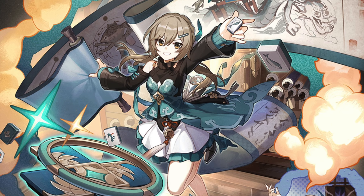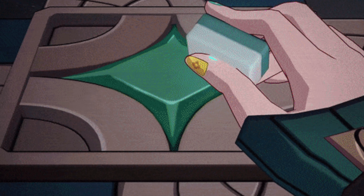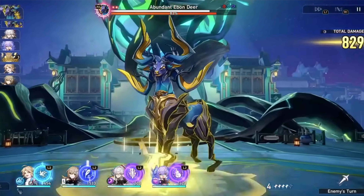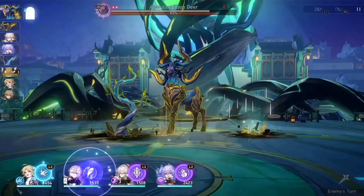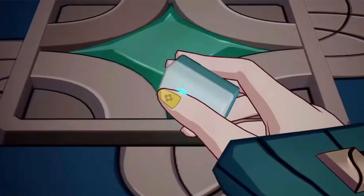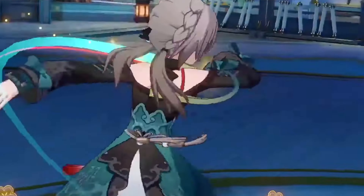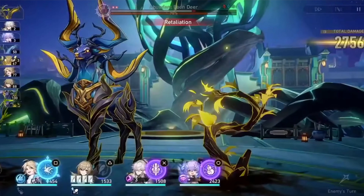The last free-to-play unit is Qingque. Qingque's element type is Quantum and she is a main DPS. Qingque's skill deals maximum damage when she has four identical jade tiles. I really hope you're enjoying these videos — remember to like and subscribe. Honkai Star Rail is one of my most talked-about games right now, so feel free to drop a comment.